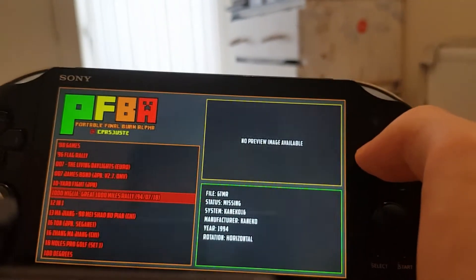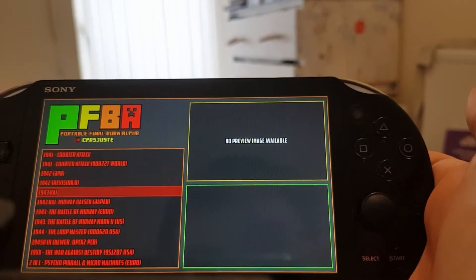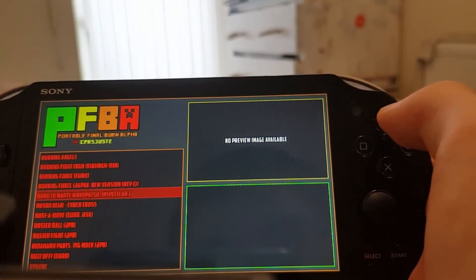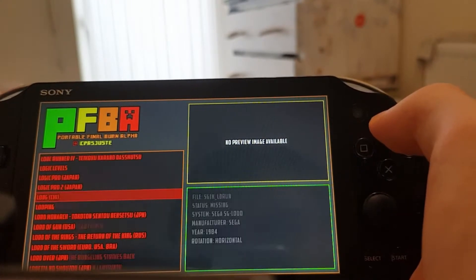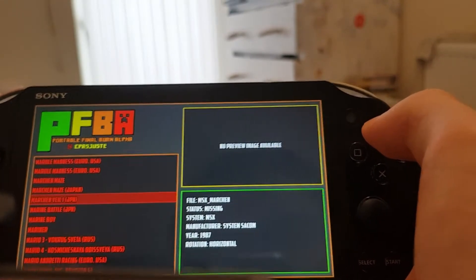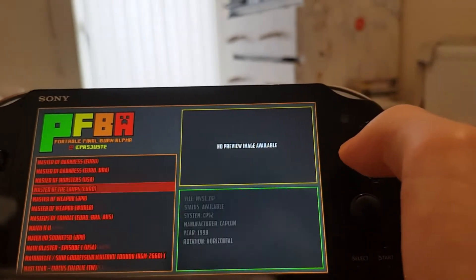Once PFBA loads, it will show your games. If a game is highlighted red, it's not available to play. There's a whole database here, so I'll just quickly go to the ROMs I have available.